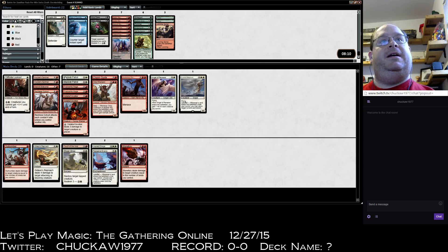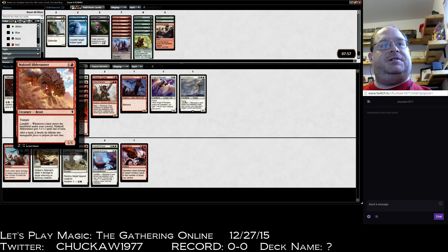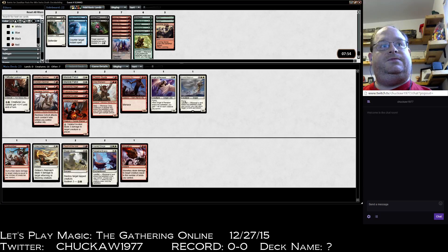A Resolute Blademaster here would have been amazing — that's the one that gives double strike whenever an ally enters the battlefield. Maybe I cut Makindi Slide Runner, which isn't all that good for this deck necessarily. I can always put a third Valakut Invoker in for it, but that raises my curve and I kind of want to make this more aggressive because I've already got four four-drops.